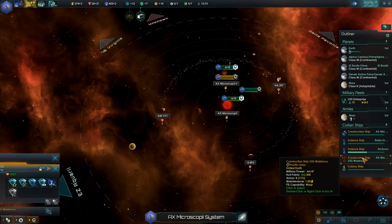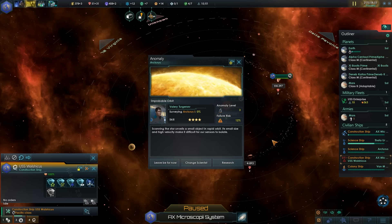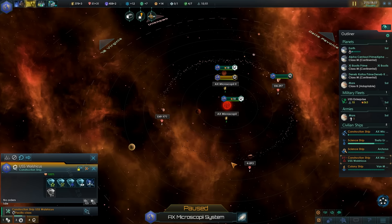Minerals — I like minerals. A scanner star unveils a small object in rapid orbit, its small size and high velocity... ah, this is a typical Stellaris one. That's fine.